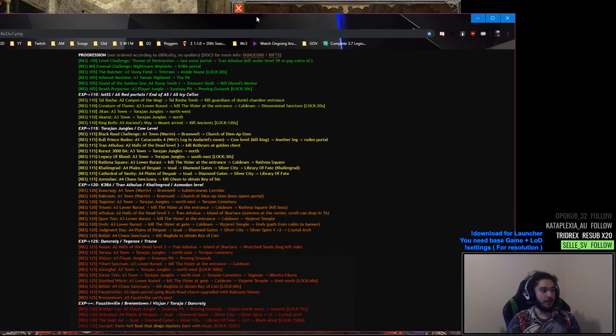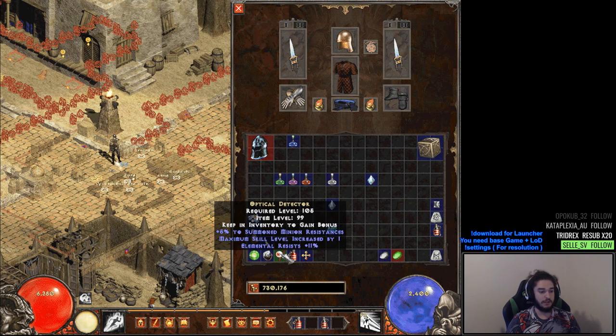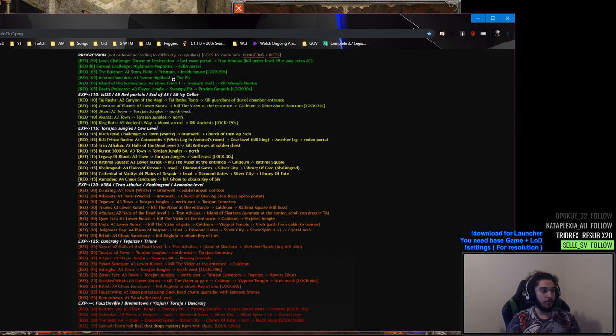After that there's the challenge to kill the Butcher, which we did no problem — Butcher is a defense check. I believe that gave us Butcher's Tooth for Magic Find and All Attributes. Then there was the Infernal Machine, which we cleared, and the Sunless Sea, which we cleared as well. We're now waiting at Death Projector, which is the Act 3 Flayer Jungle area around level 105. We're about to hit 110, which means we can come back and do all those challenges, then 115, 120, 125, and the 130s. I've never gotten into the 130s before on any character.